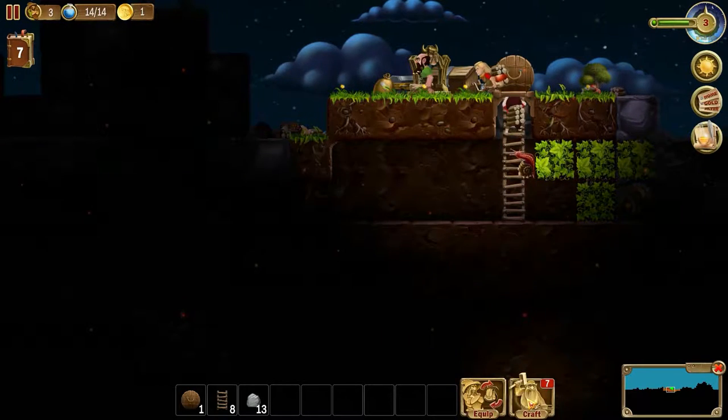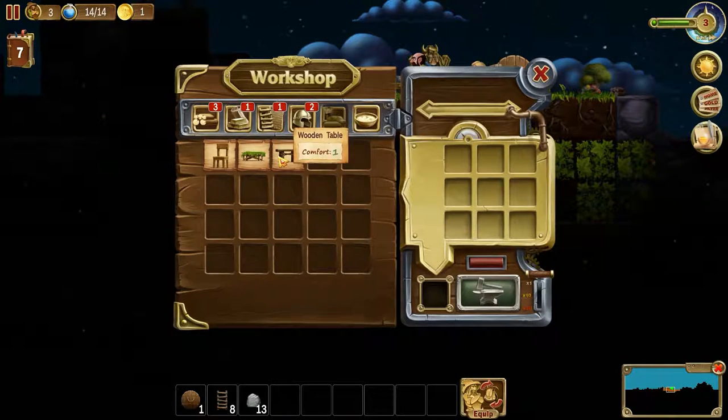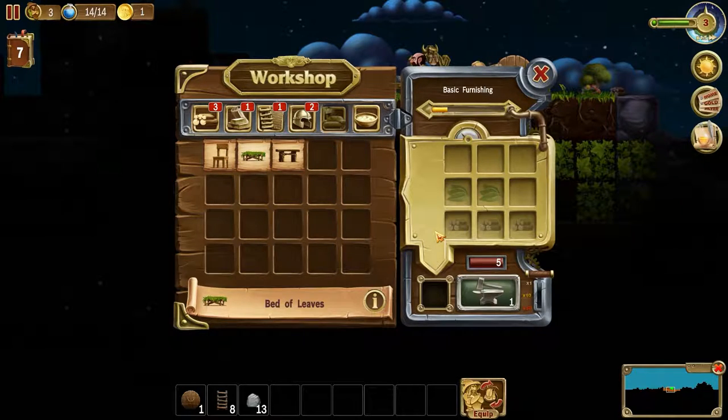That's a lot of stuff. Do we have the ability yet to craft? We've got wooden table, chairs, bed of leaves — oh, we do have beds!